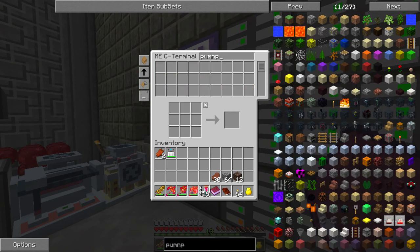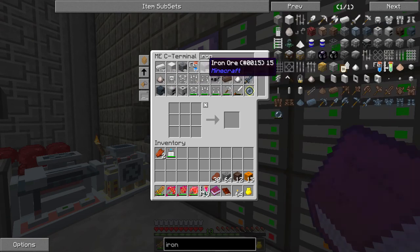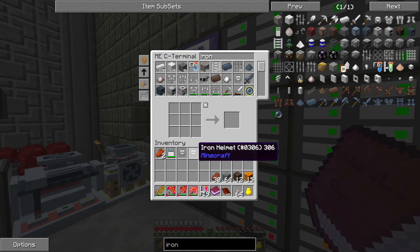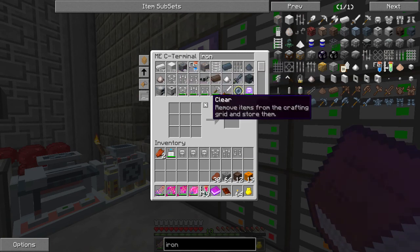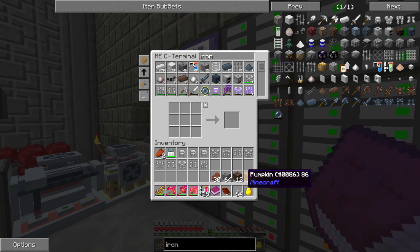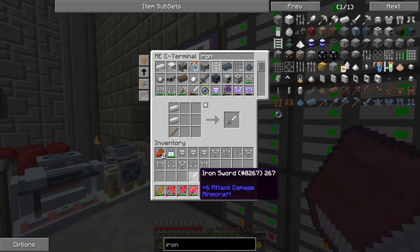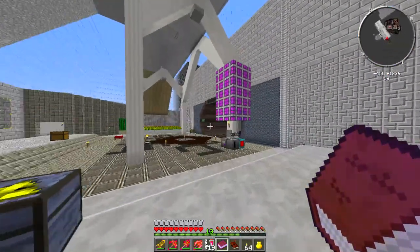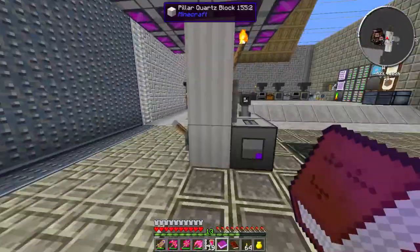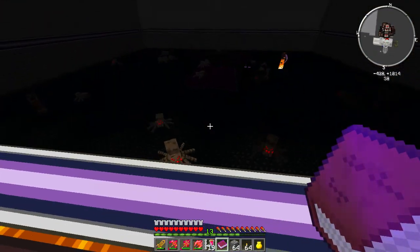I'll get some soul sand and pumpkins — I'll probably make a couple of these guys. I believe there's some iron armor laying around. I'm gonna make three of these guys since I have three sets of brand new iron armor — the full set. I need some iron swords, make three iron swords. That should be decent — better than nothing at this point. I do have some blocks on me so I want those at hand, because it is a bit dark down there.